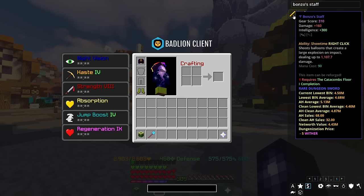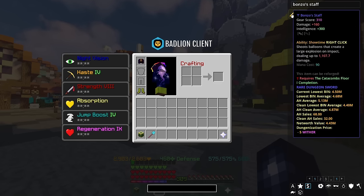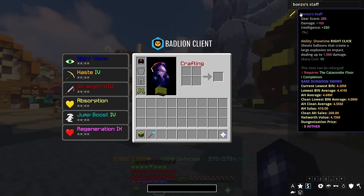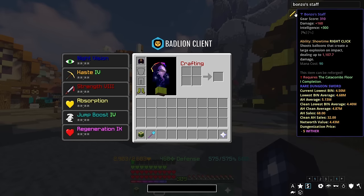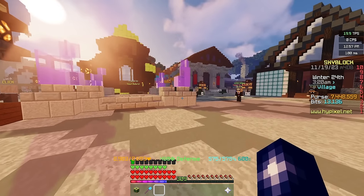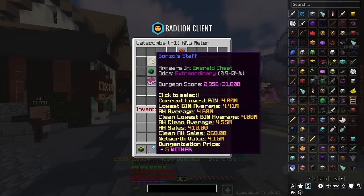Then you have Bonzo Staff — the next logical progression. It requires a floor one completion and its right click ability, Showtime, shoots balloons that create a large explosion on impact dealing up to 1,068 damage, mana cost 90. This Bonzo Staff can be fragged to give you more intelligence and deal slightly more damage. Not only is it great for the start of the game, it can also be used later on — for instance floor 7, not for damage but for getting up to the crystals. The cheapest one on the auction house is around 5.4 million coins, but alternatively you can drop it from floor 1 at around a 1% chance.